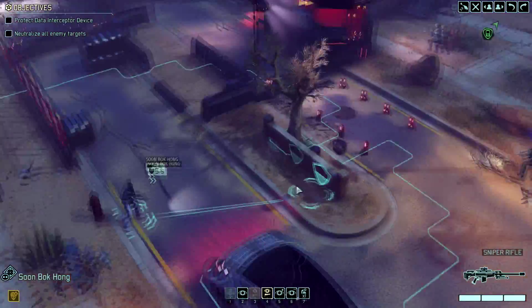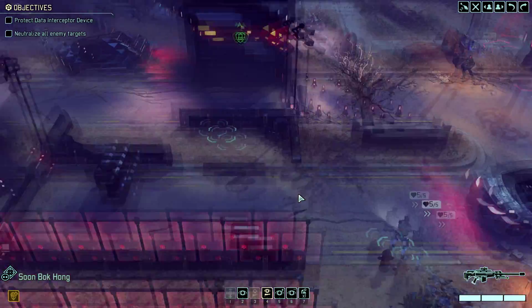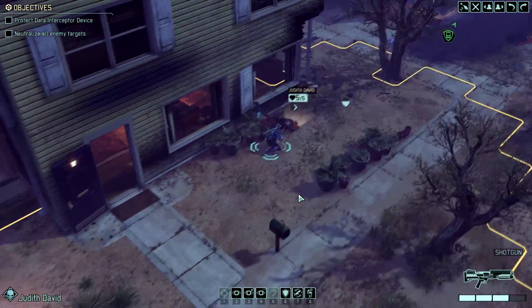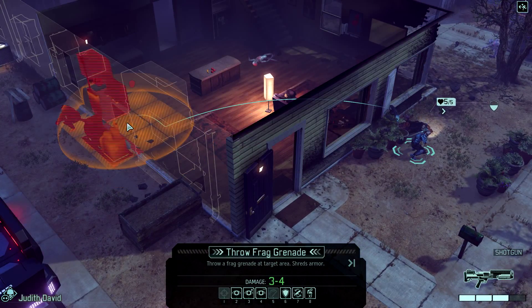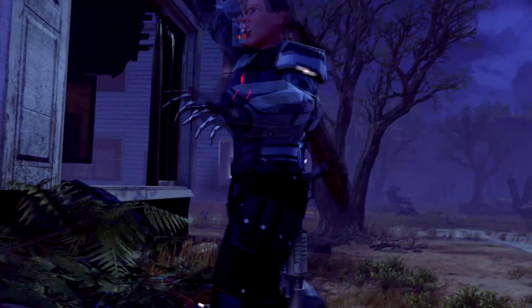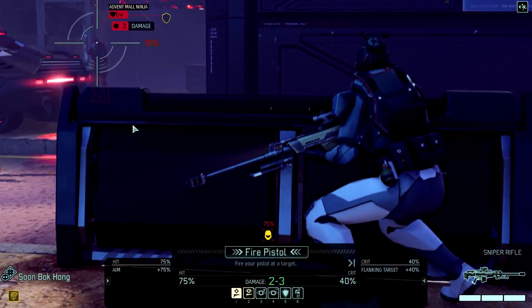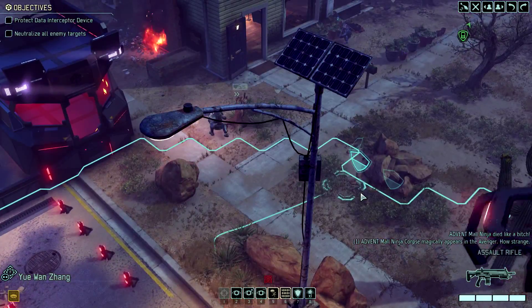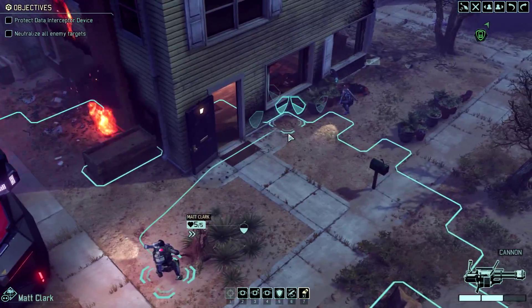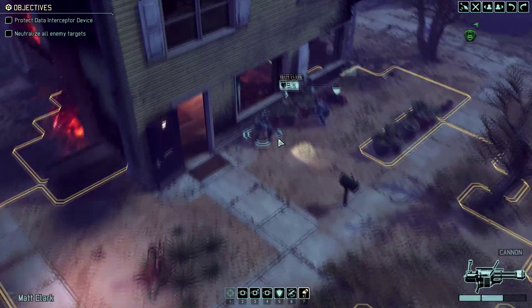Now we gotta take care of this guy. I would like to get a kill on my sniper if possible. So what we're actually going to do is throw a grenade on him, then take a free shot with our sniper — 75%. Nice! We got at least one kill on our sniper. Let's try to get up some more though. Everyone else can move up and we'll just overwatch.